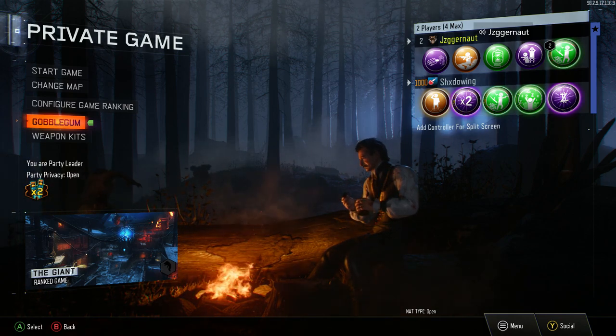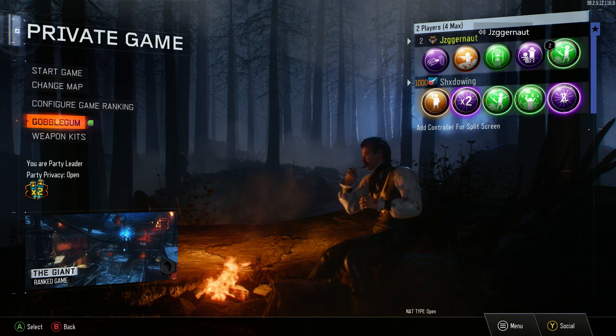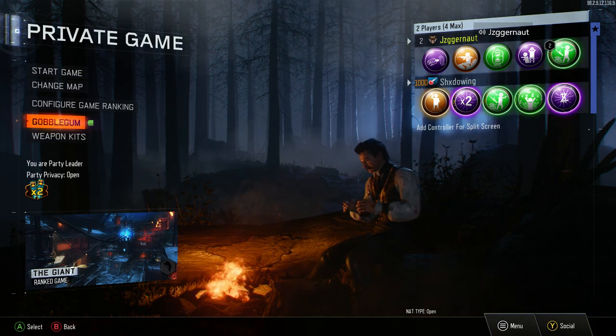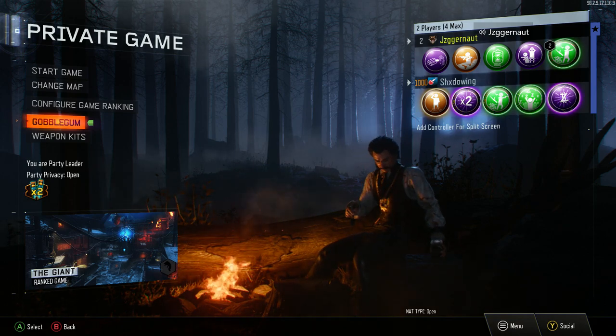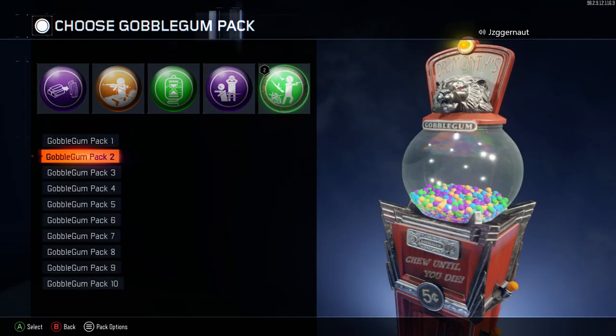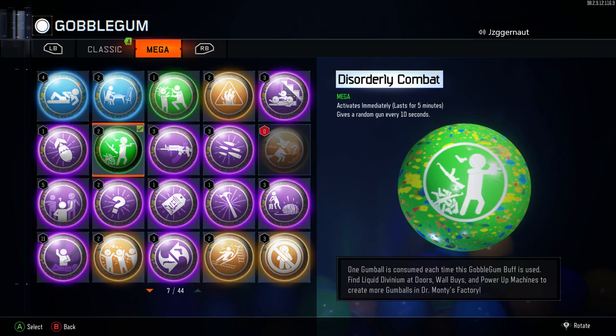It's actually going to be something from zombies. It's a simple how-to on getting three guns in one life — you can carry three weapons without mule kick, or four if you also buy mule kick. All you need is a gobble gum called Disorderly Combat, the one that gives a random gun every 10 seconds. It's only a mega gobble gum so it's not hard to get — you should have a few if you've been buying your liquid divinium vials.